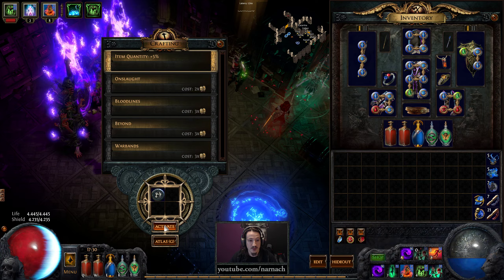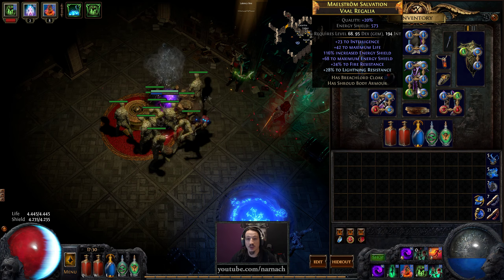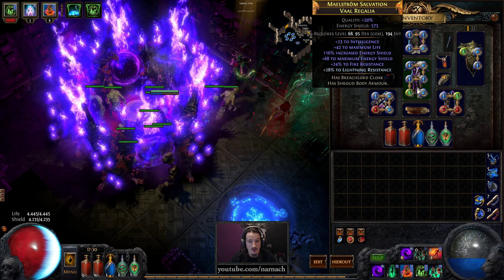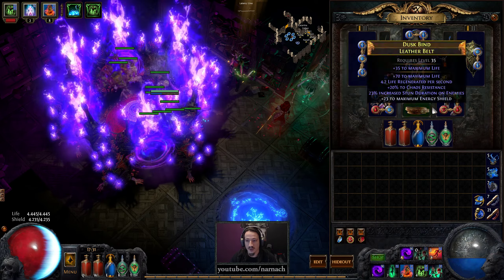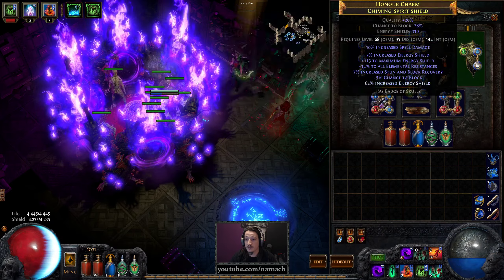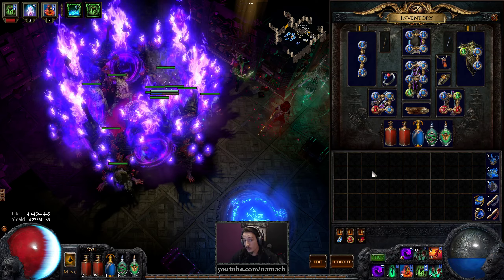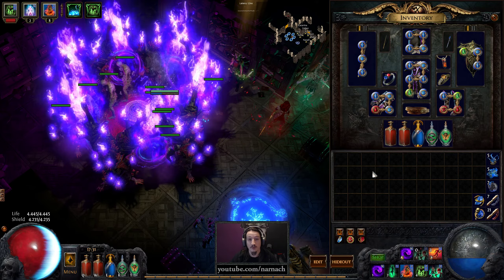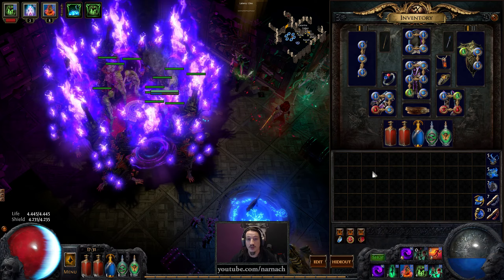While this one spins up, let's go over a couple of small changes I made to the build. We are still using our very nice new body armor which gave us a rather large increase in energy shields. But our energy shield is lower now — you might wonder why — that's because I dropped Discipline and we now have Blasphemy linked with Vulnerability, so everything around us for quite a range is now automatically cursed with Vulnerability. So they take more damage over time from Chaos Clouds as well as taking more physical damage from zombies punching them in the face.